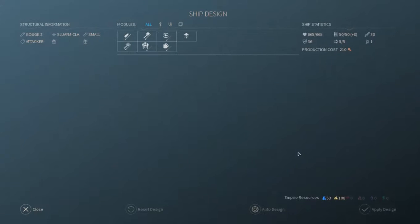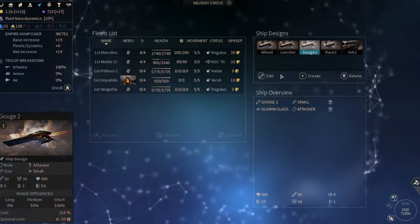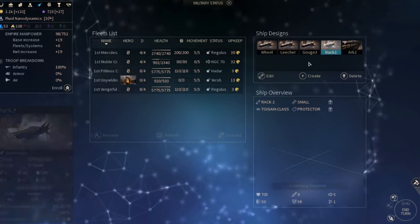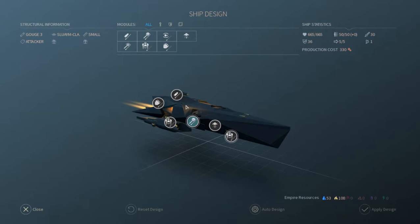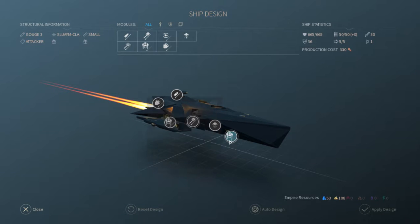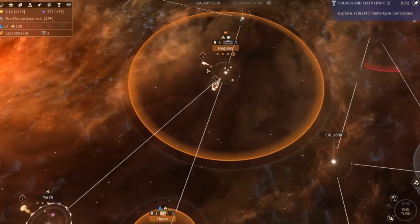Let's take a look at our ship design really quick. The gouge had a three and had an extra spot — there's an open slot right there. It's only a shield or support module slot, but we'll do that. Can't believe I missed that. We should be able to upgrade these now so they can do the leeching.